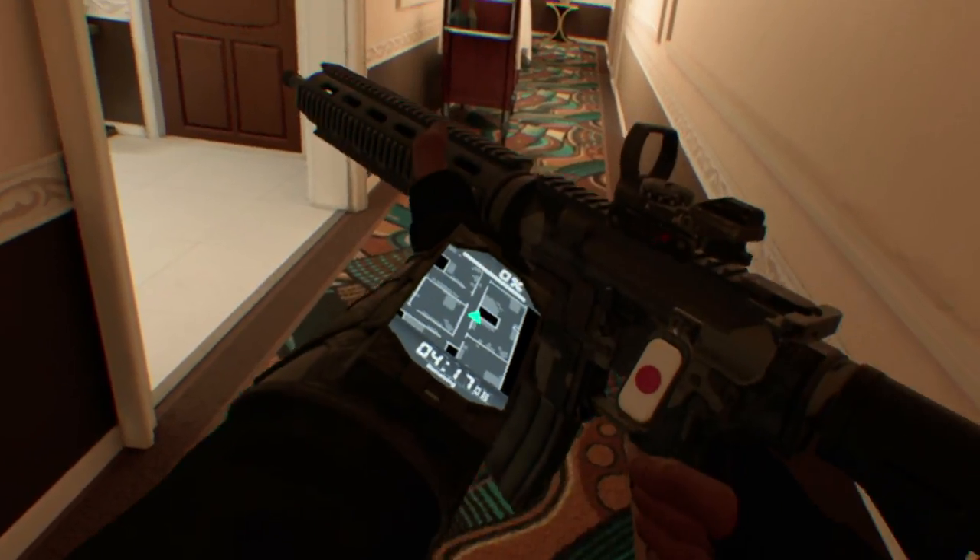What's really cool in Firewall Zero Hour is that you can pick up an enemy or a friendly weapon and see how they customized it.